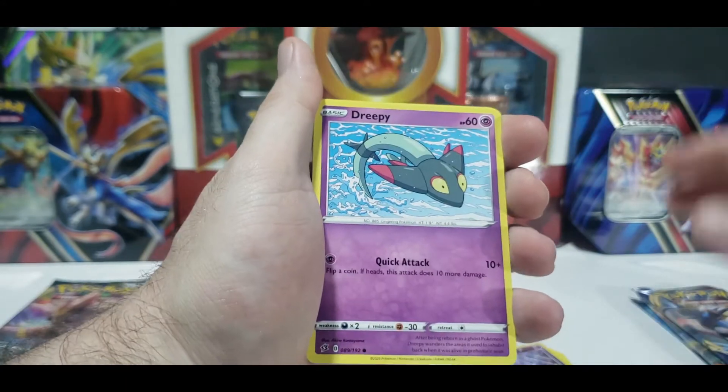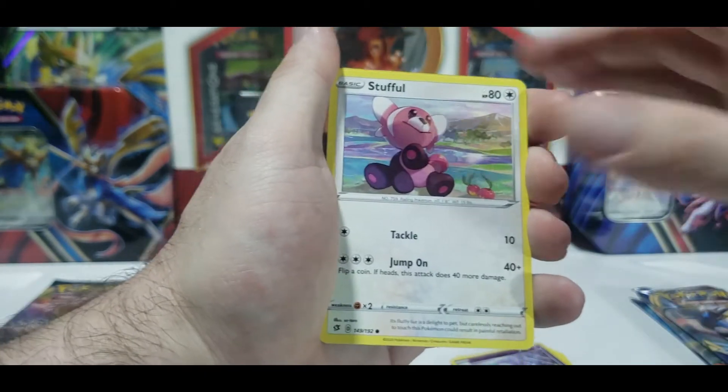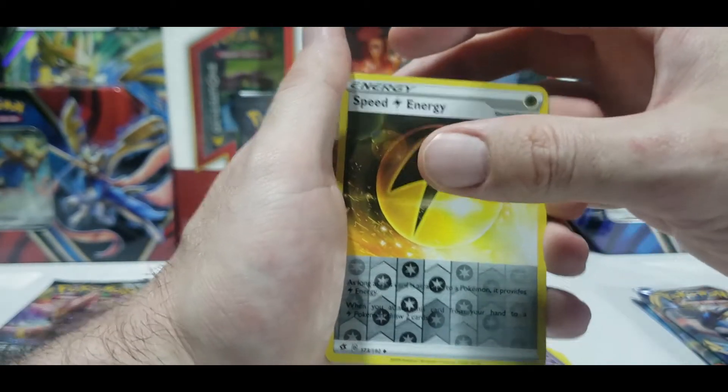Horror Energy, Dreepy, we got a Magmar, Yamask, Surskit, Stufful - that's how I feel after Thanksgiving dinner. Reverse Speed Energy, but I see something dark. What is it?